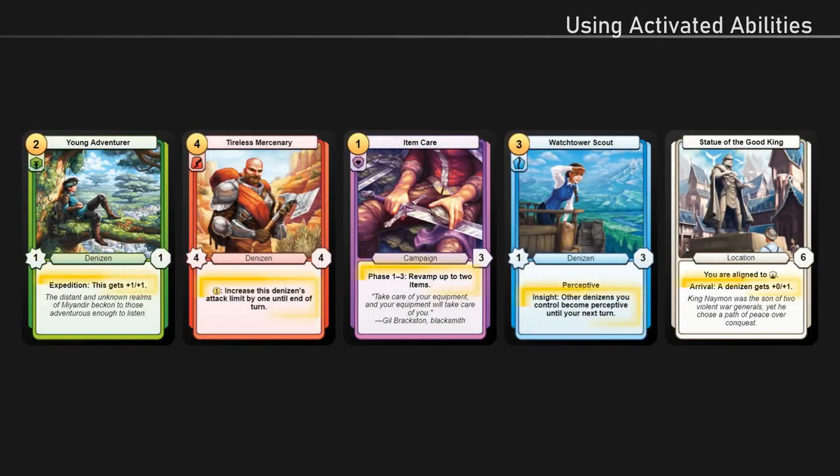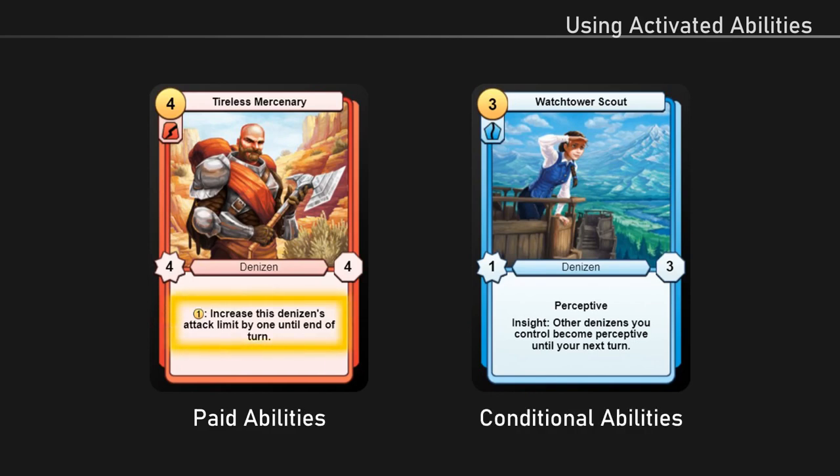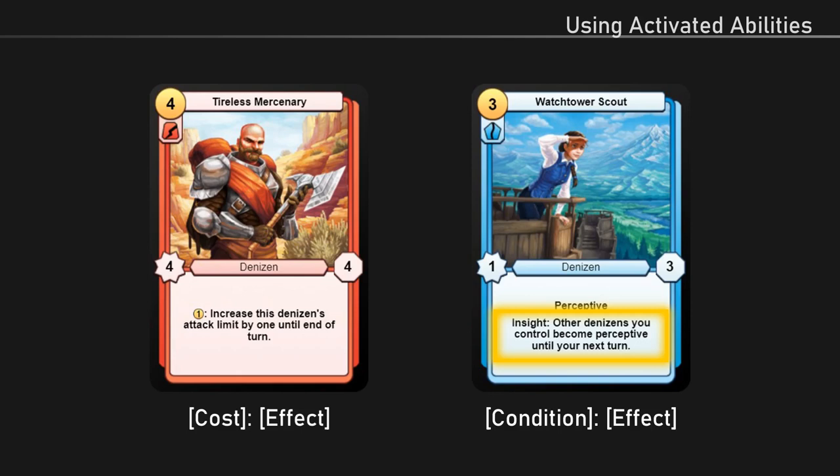Using activated abilities: some cards have activated abilities that can be used once they're in play. An activated ability can be used up to one time each turn to produce an effect. There are two types of activated abilities: paid abilities and conditional abilities. Paid abilities cost gold to use and are written as 'cost: effect.' Conditional abilities don't cost gold but can only be used if a specified condition has been met. These abilities have special keywords that represent their activation conditions and are written as 'condition: effect.'